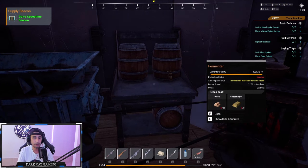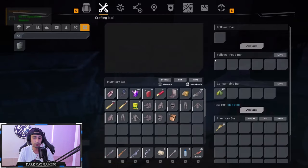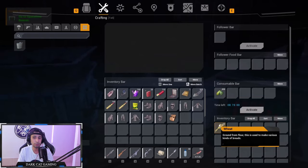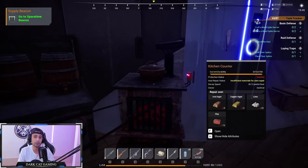You have the fermenter for making alcohols and buffs. It's a bench where you craft buff items. A little tip: you need hops as fuel for this bench, and you put wheat and similar things in to craft alcohol and other buffs.